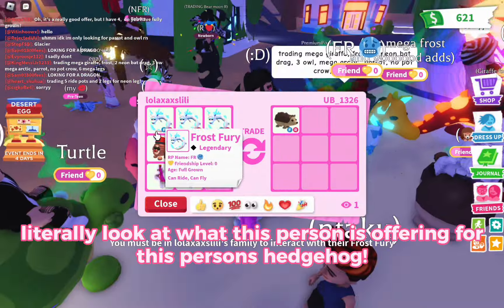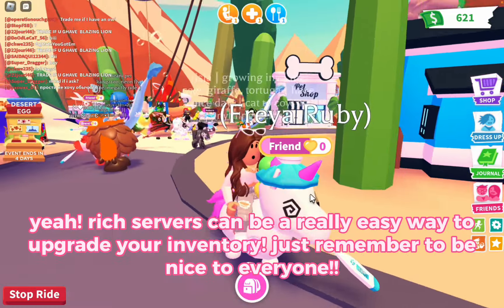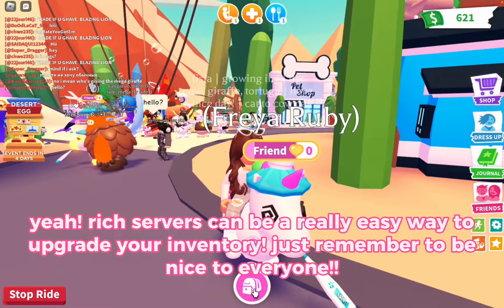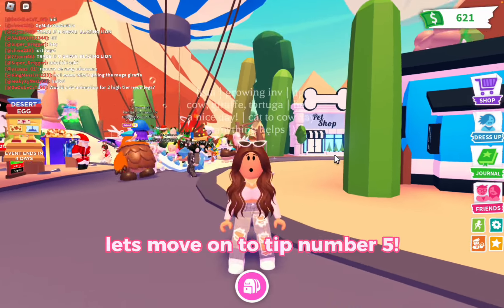Sometimes people can give you some really good overpays for your pets. Literally look at what this person is offering for this person's hedgehog. Rich servers can be a really easy way to upgrade your inventory — just remember to be nice to everyone.